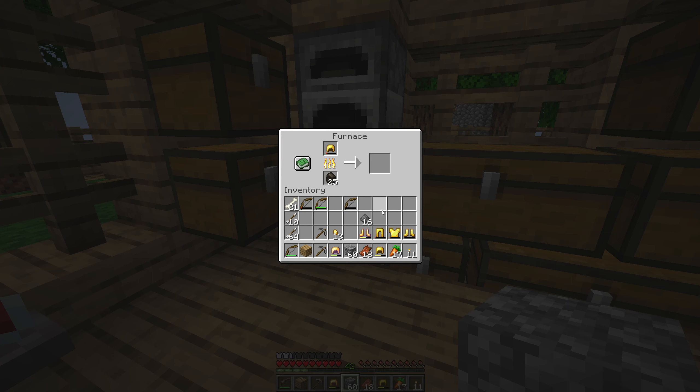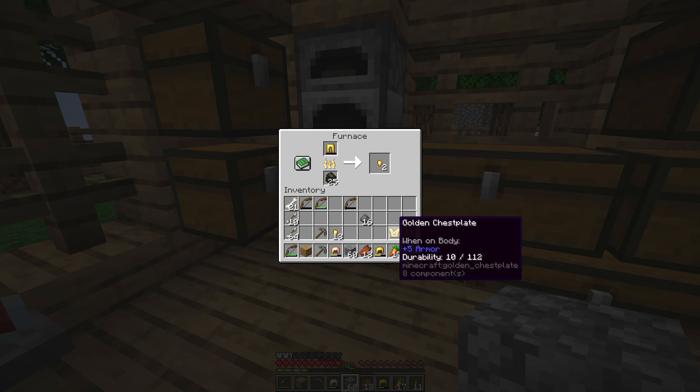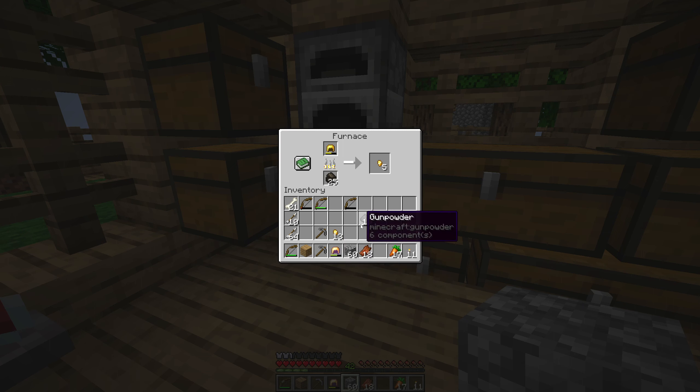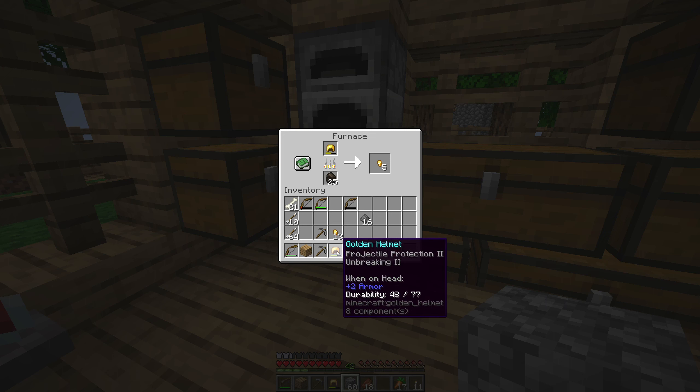I'm gonna take a day — it's day 40 now — and just cut down and replant all my trees, grind some cobblestone at the cobblestone generator, and refill my resources. We're kind of a ways off from being able to actually cure a zombie villager, because we need 8 ingots to make the golden apple, and that would be 64 nuggets. It looks like after this we're gonna have 20, so we're about a third of the way towards curing one villager. I'm actually pretty happy to have gotten a nitwit, because that means we only have to cure one instead of two.